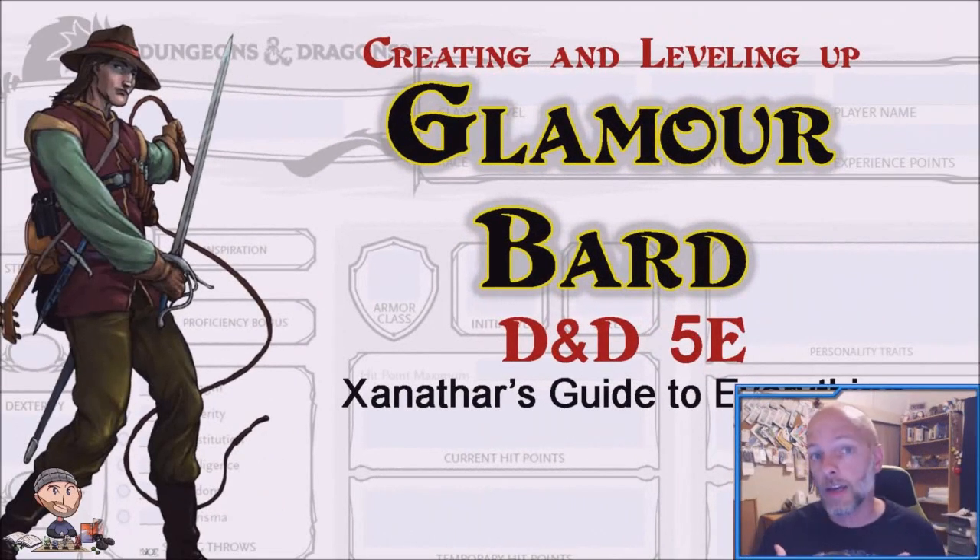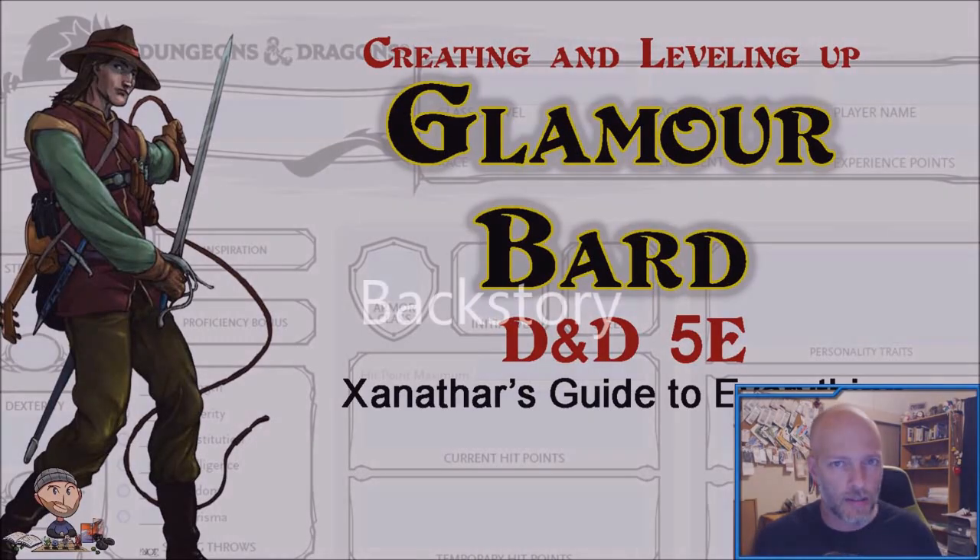What we're going to do today is go through the backstory I've developed for this character, then start him off at level one and advance him all the way up to level ten. At the end of the video at level ten, there's a special ability I'm going to ask your guidance on. Don't forget that all of the PDFs for all of the levels can be found on my website WALLADM.com — a link is in the notes below.